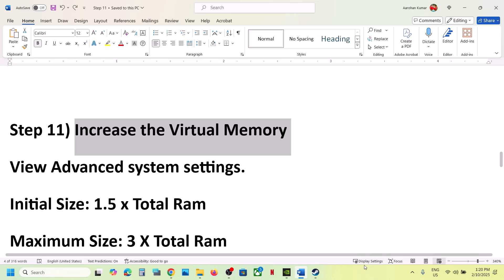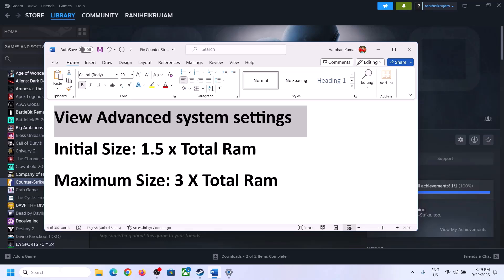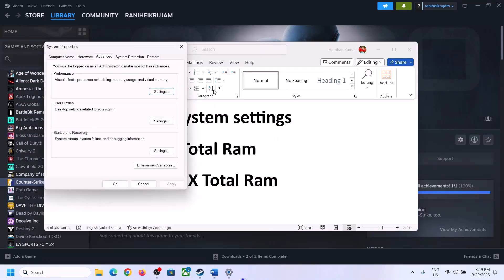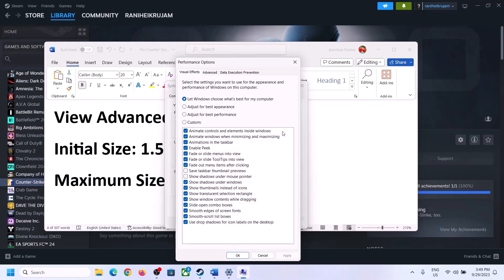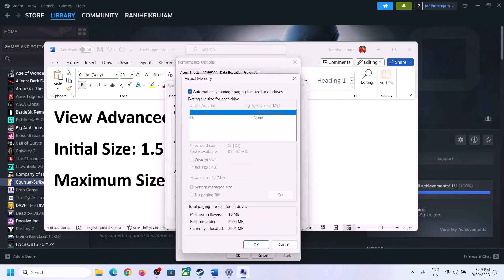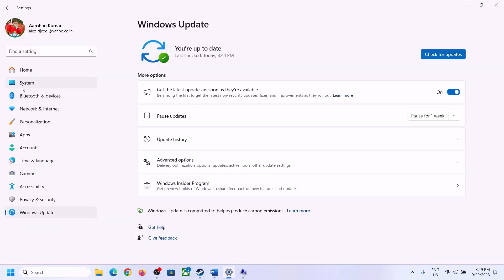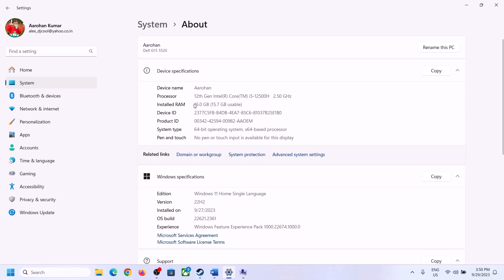The next step is to increase the virtual memory. Type 'View Advanced System Settings,' click the first Settings, go to the Advanced tab, click Change, and uncheck the box 'Automatically manage paging file size for all drives.' Select the drive where the game is installed. Put a check on Custom Size. For the initial size, the formula is 1.5 times your total RAM. You can check your total RAM in Windows Settings under System > About.